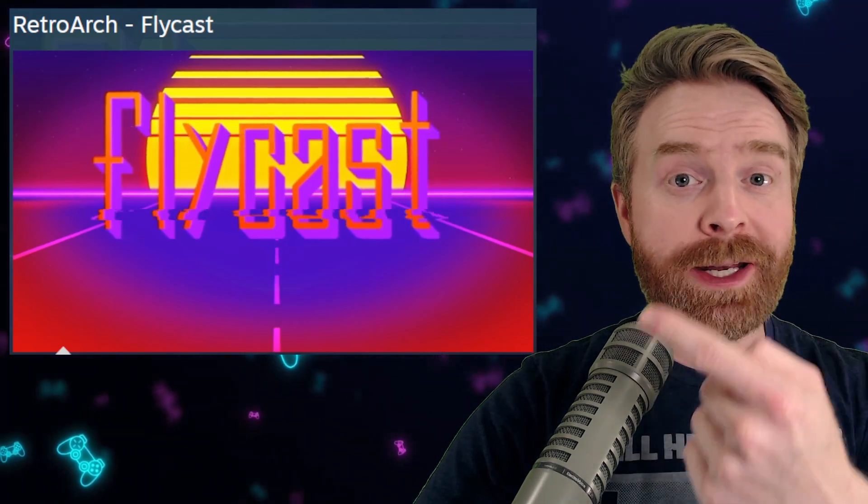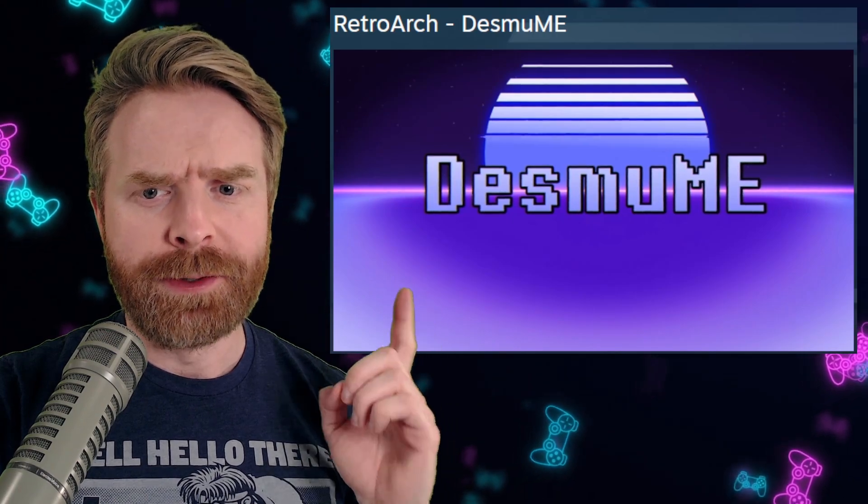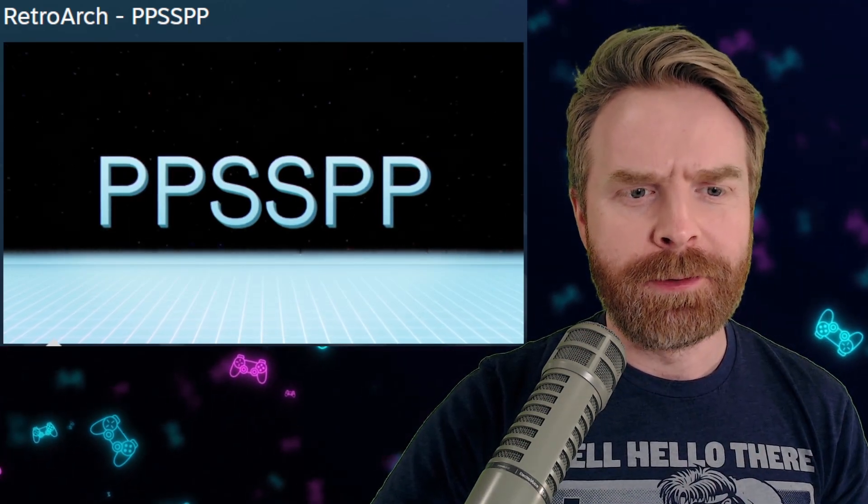For you Sega Dreamcast fans out there, we now have Flycast. The fifth core announced is an awesome core for Nintendo DS, DeSmuME. And the sixth core announced — a massive fan favorite — PPSSPP, which if you remove a PS and a P, you get PSP.